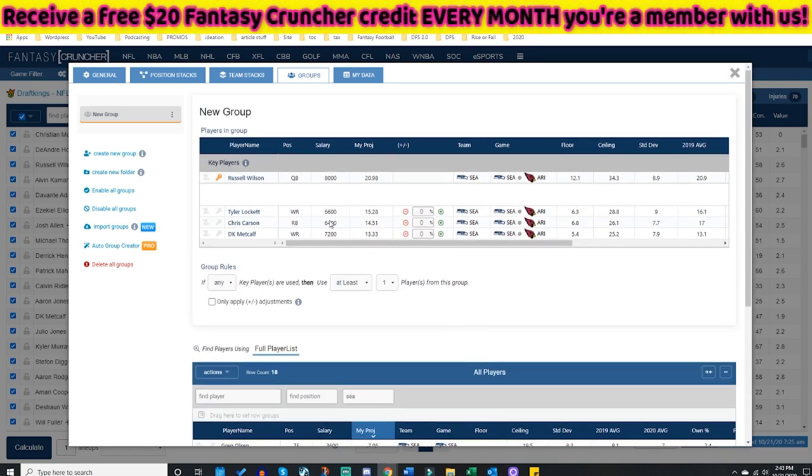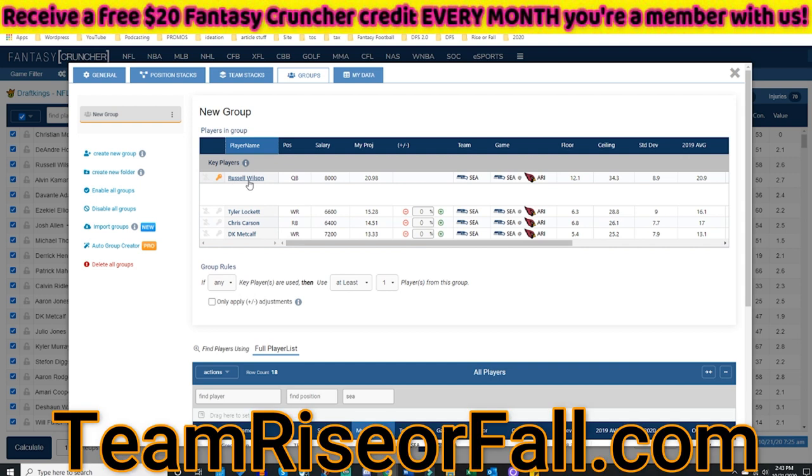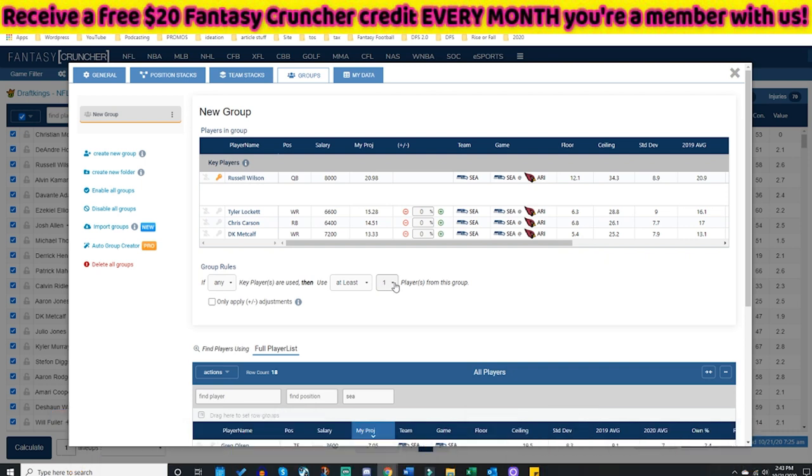I'm going to use the old-school way to make a group: if Russell Wilson, a keyed player, is used, then at least one player is used from the group — or I could say at least two, or exactly two, whatever it might be.